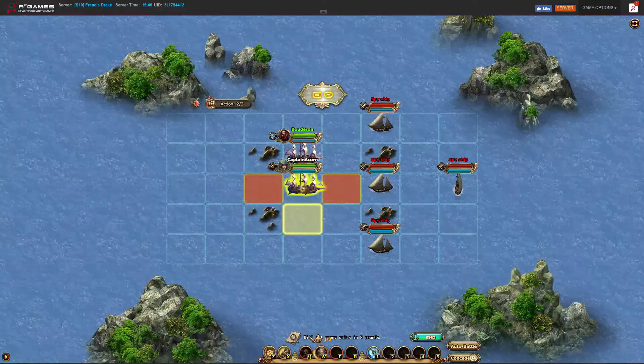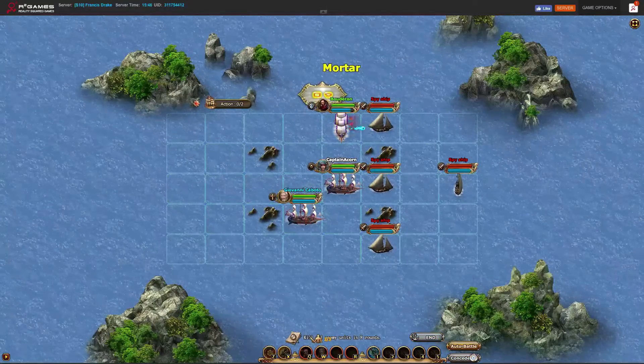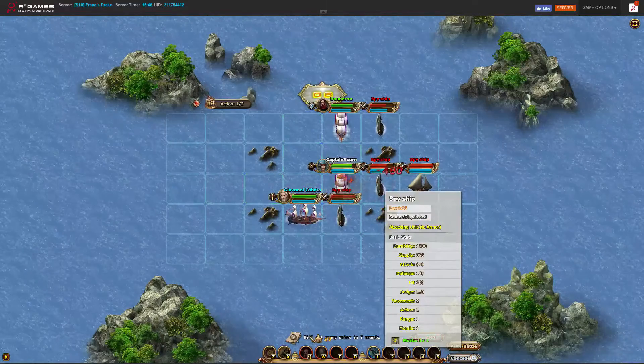Different ships get different movement ranges and amounts of attacks per turn. So when you're setting up your choke points and flanks, it's important to understand which enemies you want to go after first.